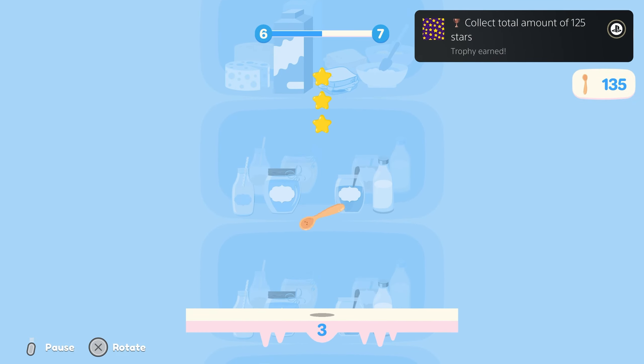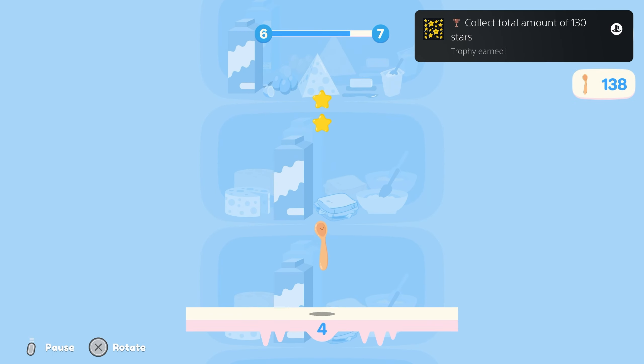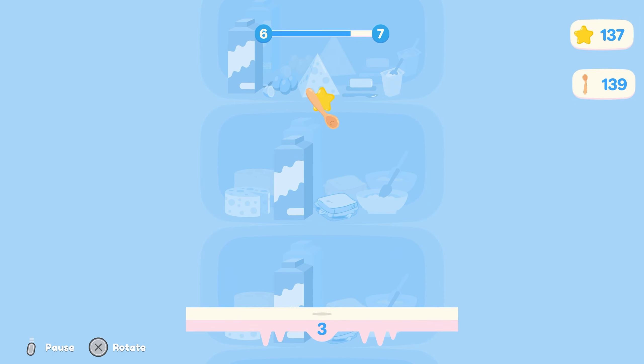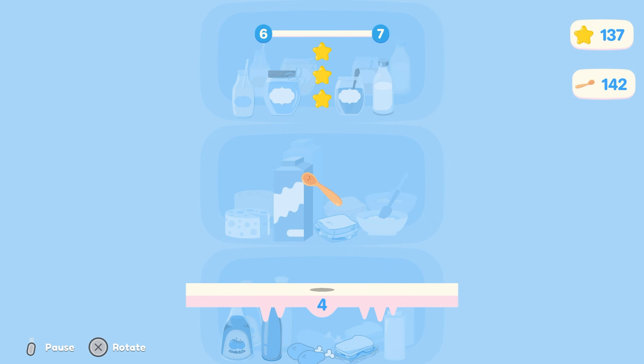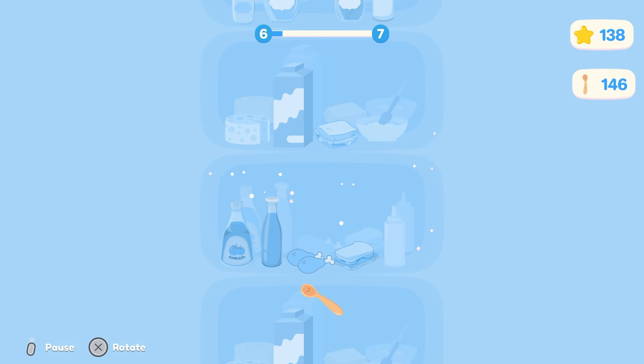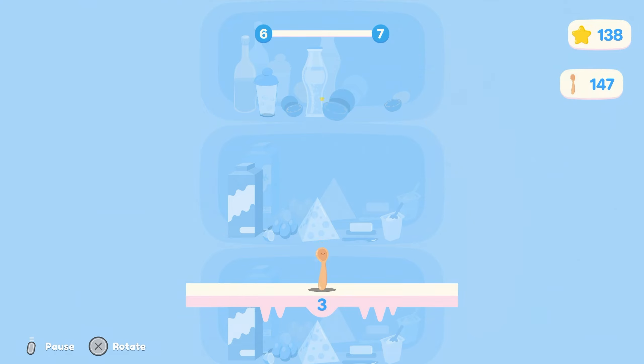Trophy-wise, your only real goal is to collect 150 stars. There's also a set of trophies for rotating a total of 130 times, but all of this stuff is cumulative, so it doesn't really matter if you lose or not. Try your best to land perfectly, as a rotation into a perfect landing will skip you to the next point below you and give you a bunch of extra stars.